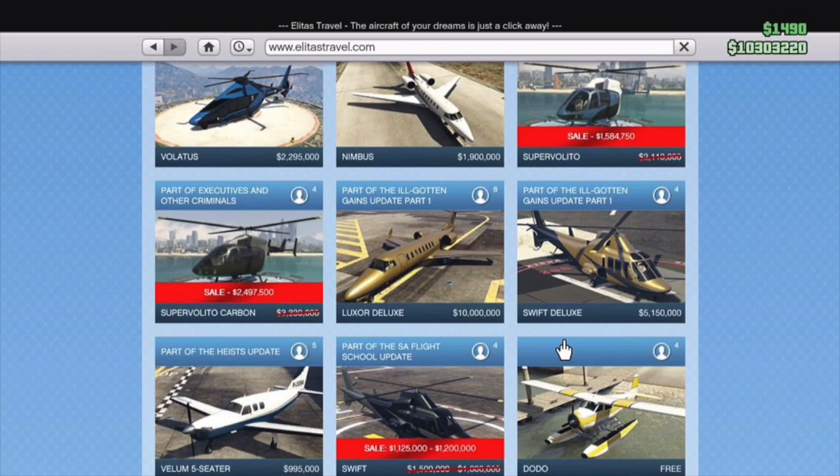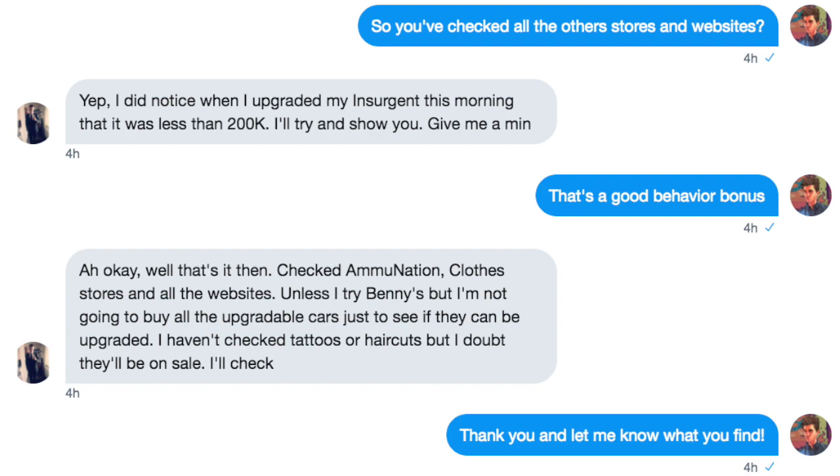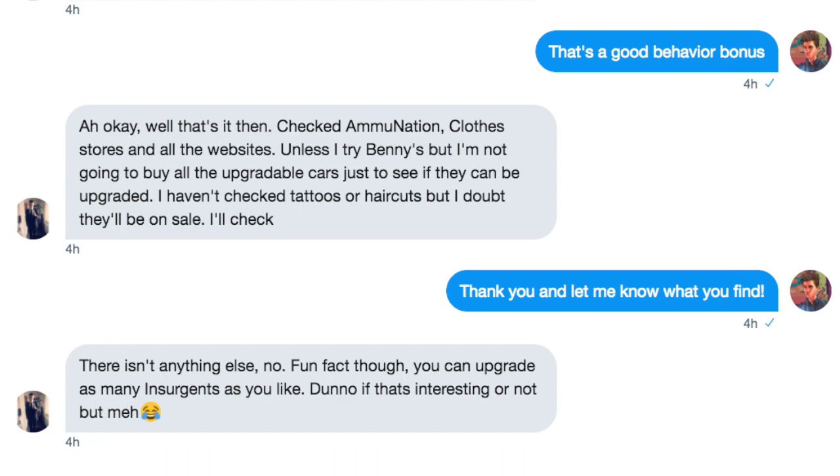These screenshots were courtesy of my friend Harry D, who sent this to me on Twitter. Since he had the secret and targeted sales, I asked him if there's anything else — any other sales, bunkers, clothing, weapons, et cetera. He says that's it, unfortunately that's all he has. I asked if he'd checked all the other stores and the websites. He confirmed he checked the ammunition, clothing stores, and all websites, and unless he tries Benny's he's not going to buy all the upgradable cars just to see. He hasn't checked tattoos or haircuts but doubts they'll be on sale. So there isn't anything else.